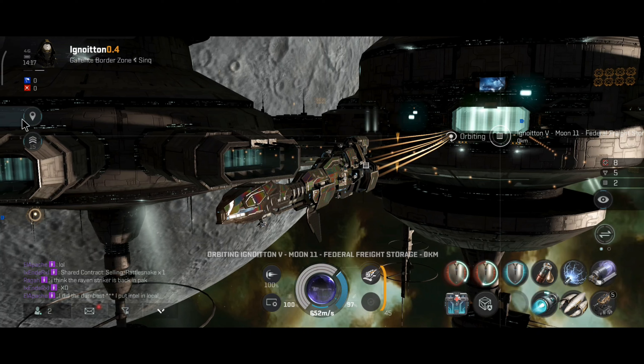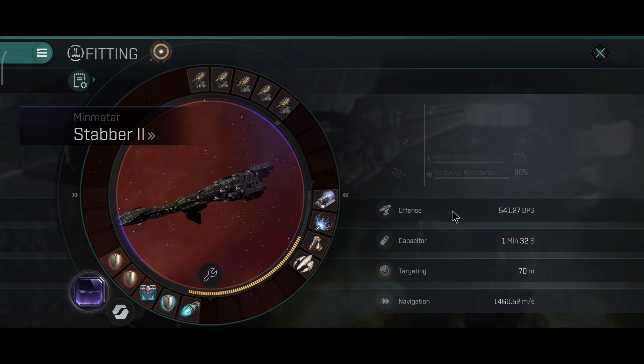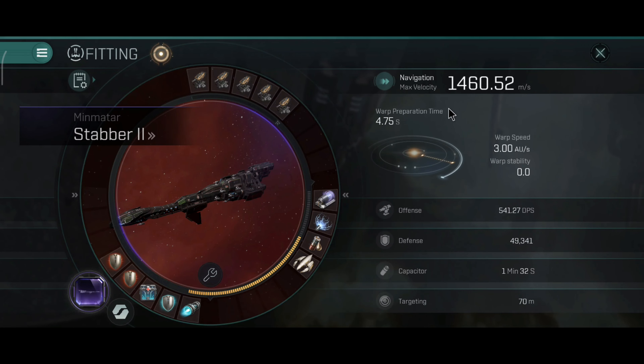Orbit on zero from the station, afterburner is on. Let's take a look at the ship stats: 49,341 hit points, 77, 81, 76 and 80% resistance — which is not bad. I really like the tank on this little ship.